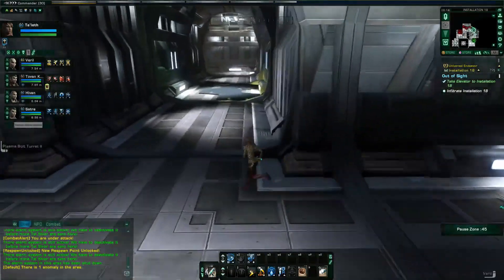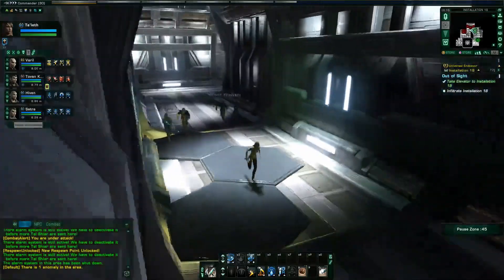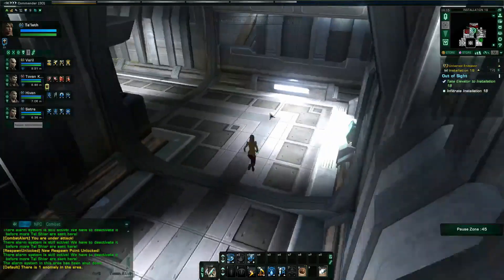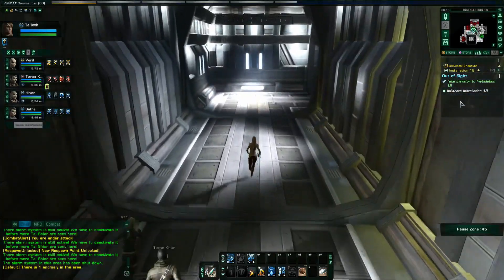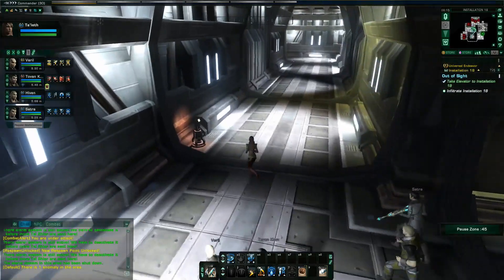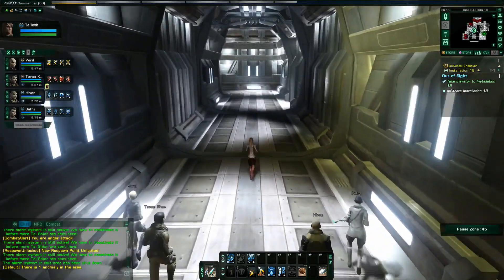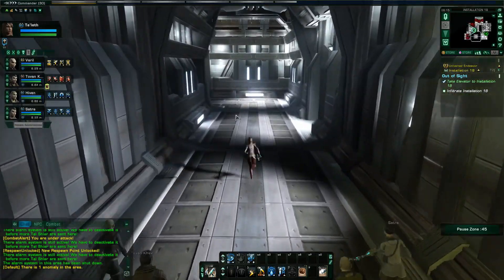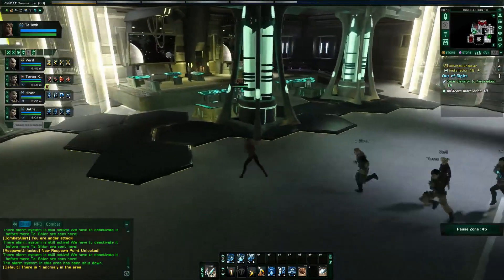You'll also notice I haven't changed my uniform back - I'm sticking with the Tal Shiar look, I really quite like it. Although now it's got a weird shine to it with the new settings, but generally it's good. The camera seems to be jumping about a bit - not sure if that's just the game's camera mechanics. Finally allowed in somewhere.